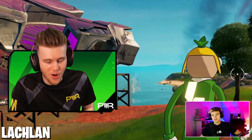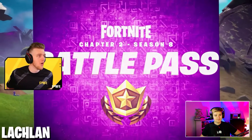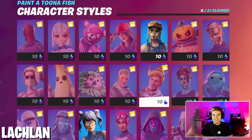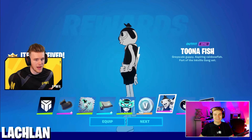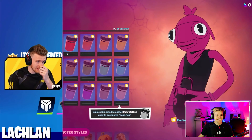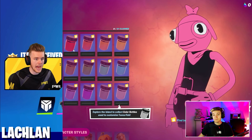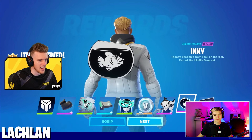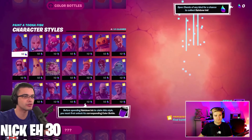You already know we got the codename Elf Tuna Fish. If you guys didn't see, we did a Battle Pass reaction video just before. Honestly, one of the best Battle Passes because of this guy right here. So many skin selections. This is probably one of the best things in the whole Battle Pass — Tuna Fish. You can customize it by getting these rainbow paint things, which can be found in the new chest. I'm looking forward to unlocking the stars. There's like an elf style, all sorts of different styles you can get. Let's paint a Tuna Fish.